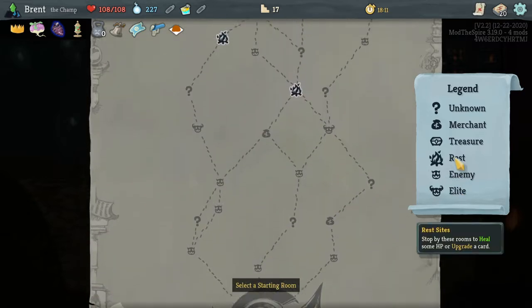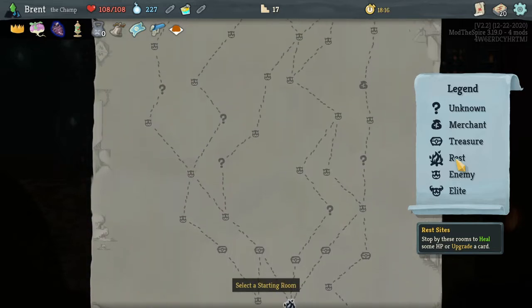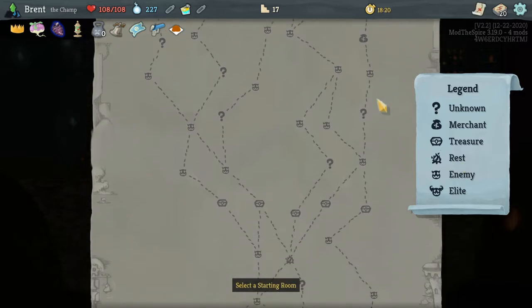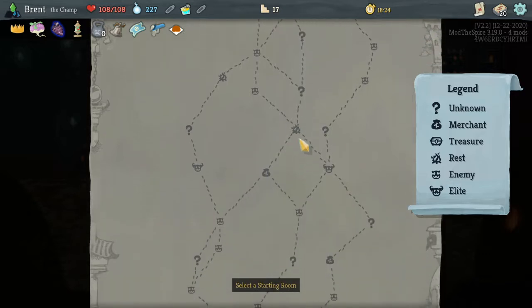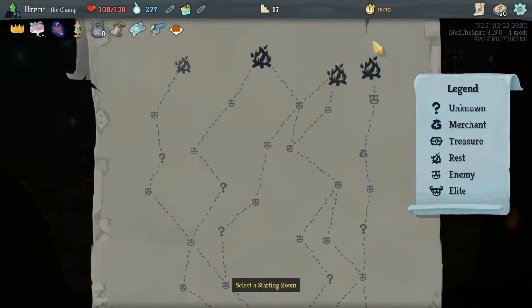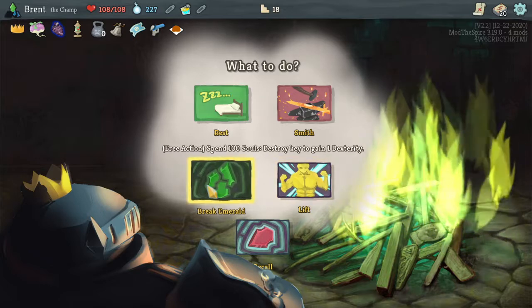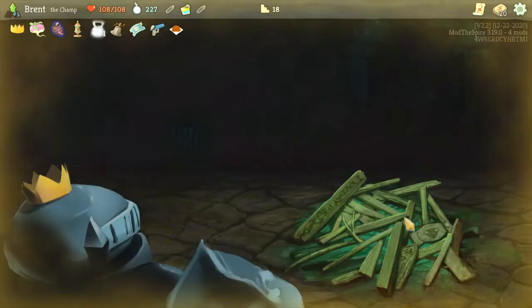I like those two side by side right there. But there's none before it - maybe early shop. Down here, boom boom, do these two. Elite and then late shop - seems okay. Just to go ahead and put more damage on the shopkeeper. I think I'll hold on this to see what's at the shop first. Go ahead and lift - get that point of strength.